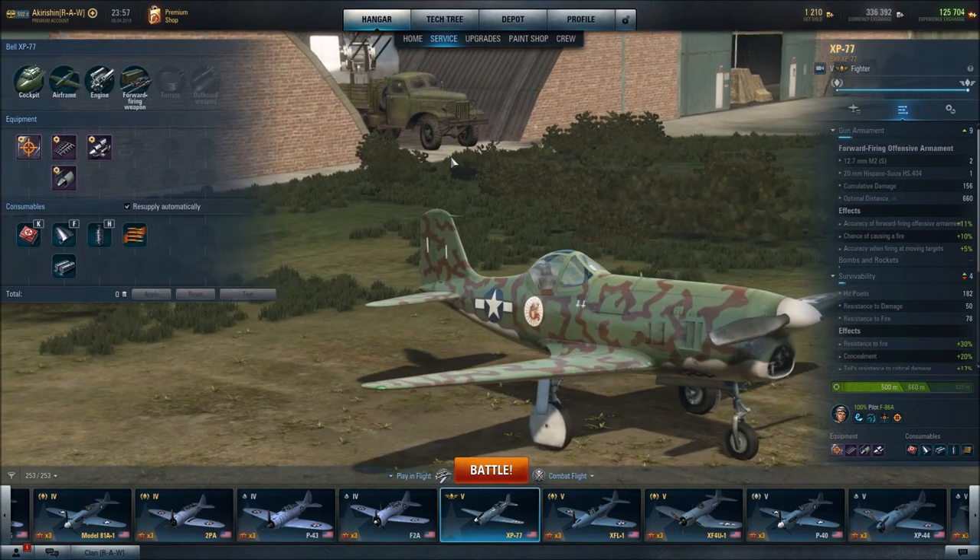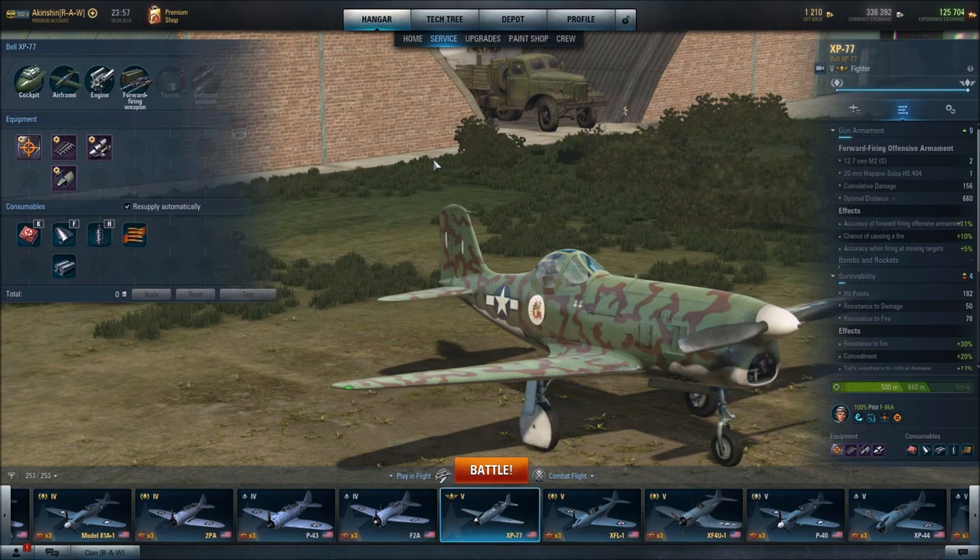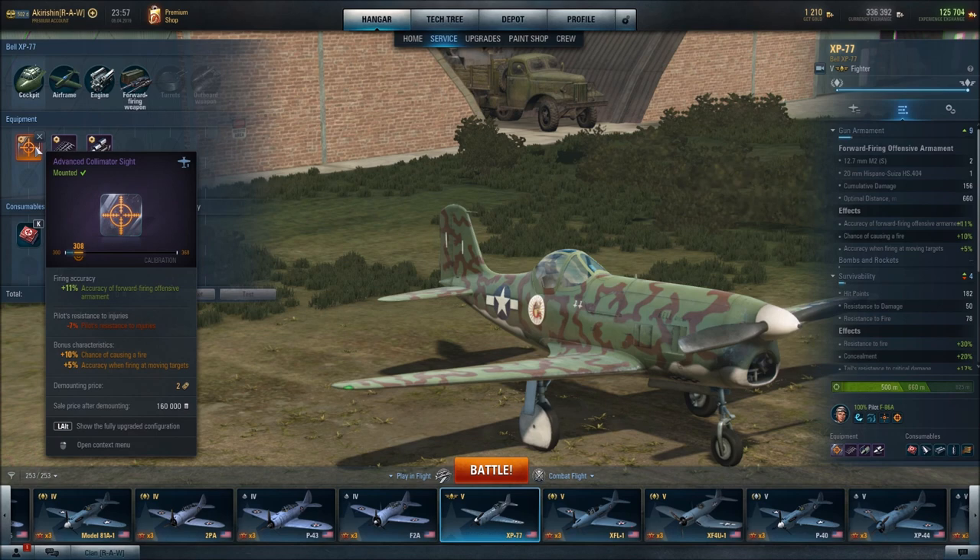I like to feature these aircraft at specialist level so you can see all of their equipment, and I do have this aircraft at specialist. For the cockpit, I've equipped the advanced cullinator sight, which has plus 11% accuracy of forward-firing offensive armaments — really nice to have. Bonus characteristics include a plus 10% chance of causing a fire, making those 700-rounds-per-minute machine guns even better at starting fires. Plus 5% accuracy when firing at moving targets.